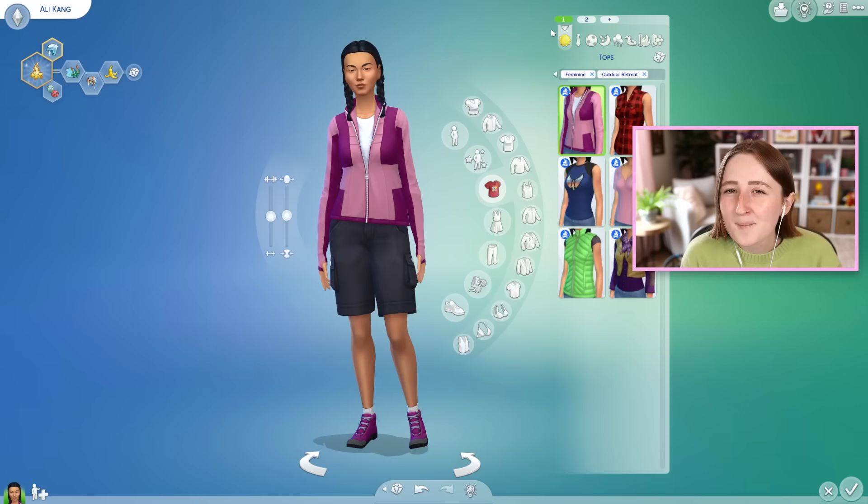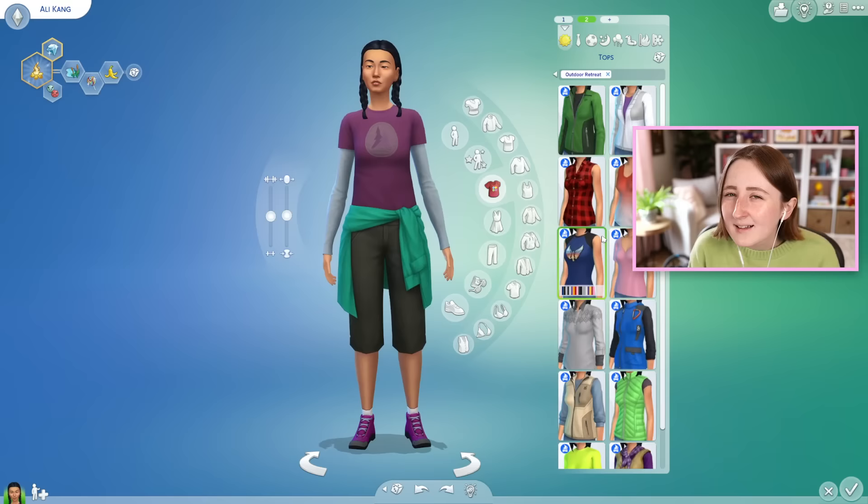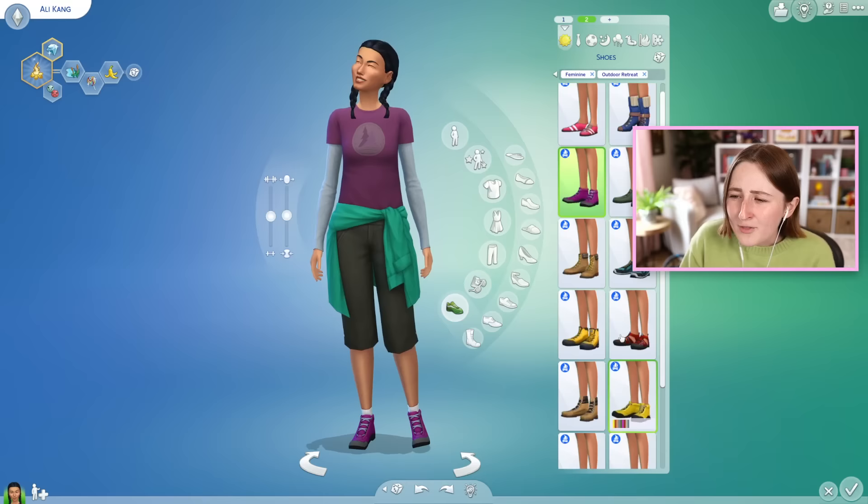I made a video like this about Jungle Adventure recently, and I can link that down below, but this time we are going camping. So I made a Sim, and I tried to use a lot of the CAS items that came in this pack. It's kind of interesting to go back and look at all of these CAS items because I don't really use any of these anymore, but this was the first ever new pack that we got — the first new CAS we ever had in The Sims 4. There is a really, really abnormal amount of shoes in this pack.